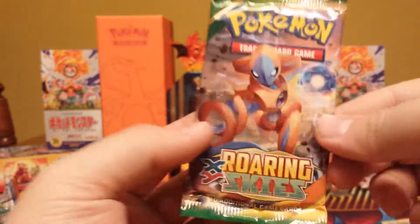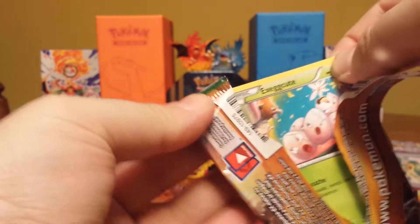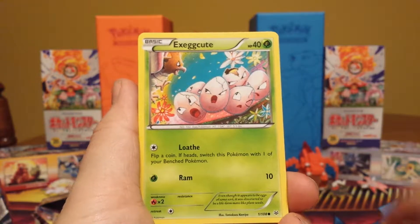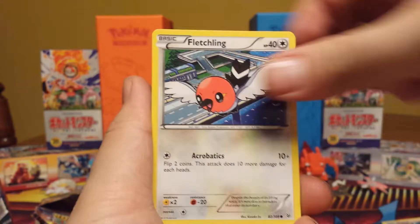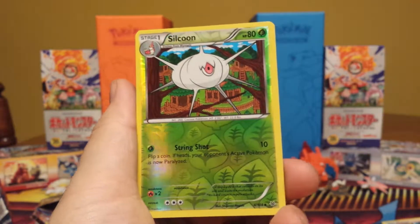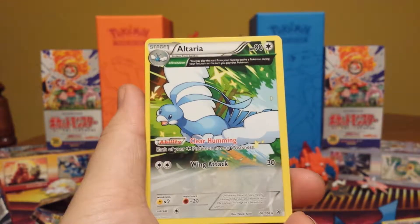That's one for one. On to Phantom Forces — see if we can get a VS Seeker, that would be a good pull. We got a Fletchling, a Munna, Goomy, Litleo, a Fennikin, a Lysandre's Trump Card, a Wobbuffet, a Golbat — no VS Seeker — and we have a Pyroar hollow. Nice, so far two hollows — not a bad tin, coming off pretty strong.